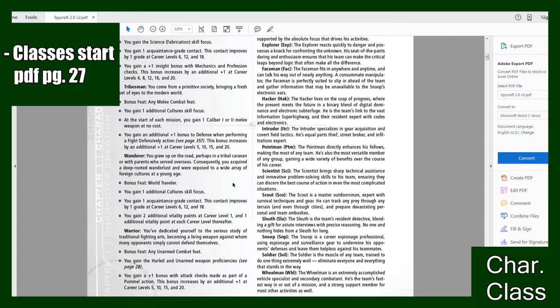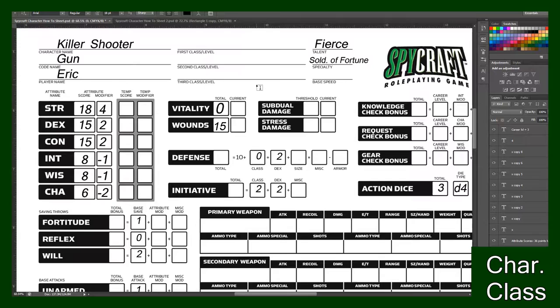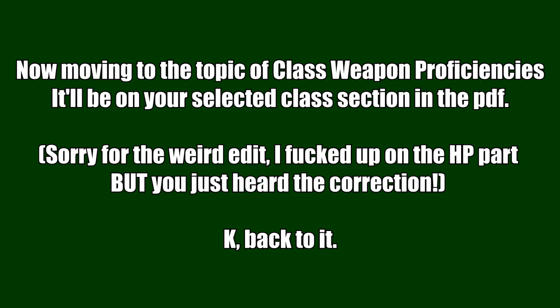So the first thing we find is that Vitality is 1d12 plus Con modifier per level. What that means is only at level one when you're finding out your Vitality do you use the maximum number of the die given in your class section plus or minus your Con modifier. So for my Soldier it was a d12 plus my Con modifier — that's 12 plus your Con mod. So my Vitality is actually 14. And at every level your character's Wound Points are equal to his Constitution score, so my Con score is 15 and my Wounds are 15.